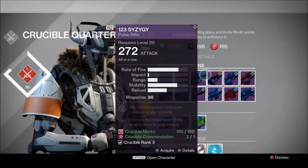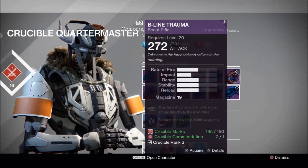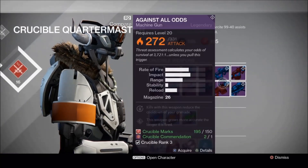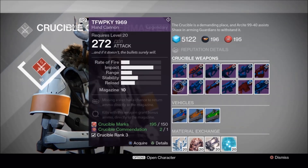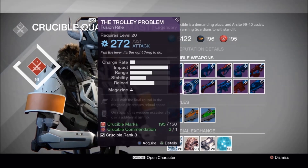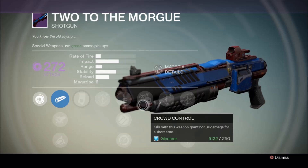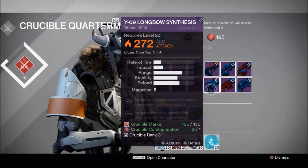The pulse rifles I wouldn't choose either. Now for the scout rifles, I would choose this one right here — really damn good overall, but not my top pick out of all four scout rifles. The other scout rifle, I wouldn't get either. The fusion rifle — now this shotgun is really damn good: luck in the chamber, hammer forge, crowd control, extremely good. A little bit more range with the ballistics — really damn good.